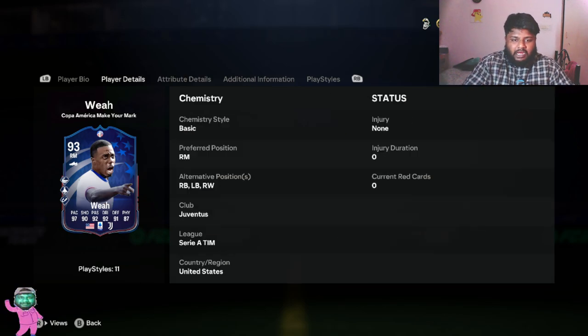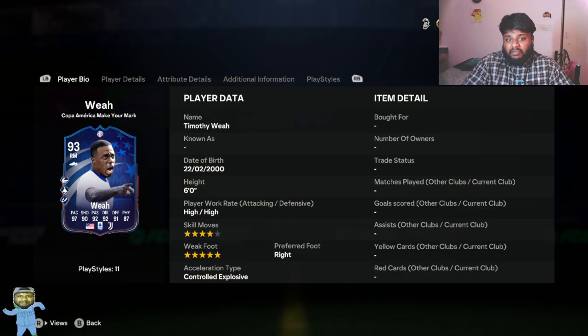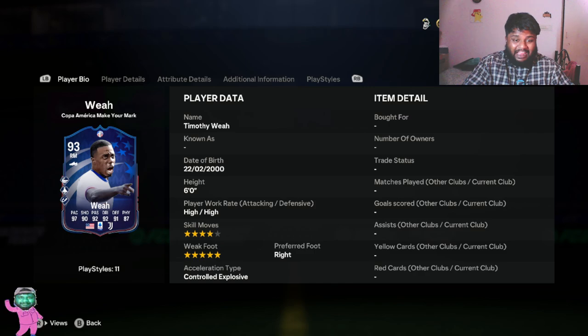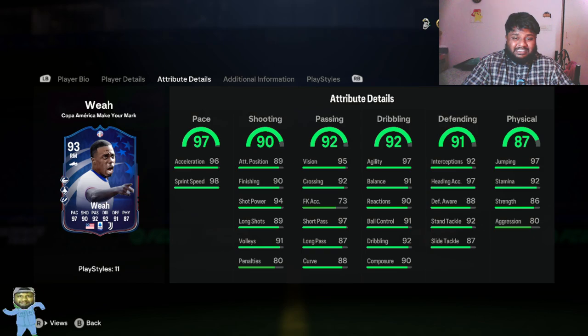He has five-star weak foot, which is insane, with a preferred foot of right, and four-star skill moves as well, which is really really good. I am actually really happy that this card has high defensive and attacking work rates, which is insane.